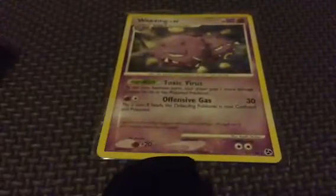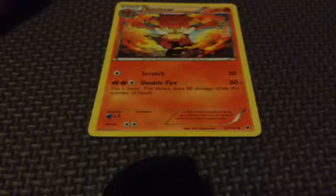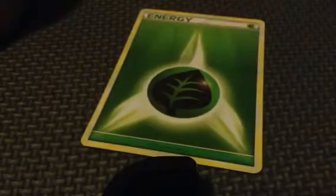And we got — you may not see them, so wait a second. We got Wheezing. We got a Grotto. We got a Meowth. A Sim Star. A Grotto Energy. A Tangela. A Hobbit.